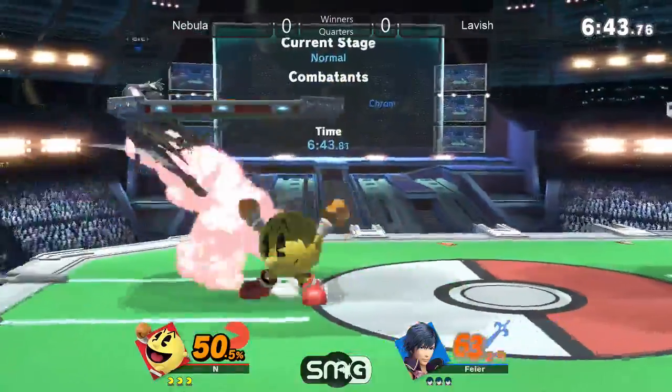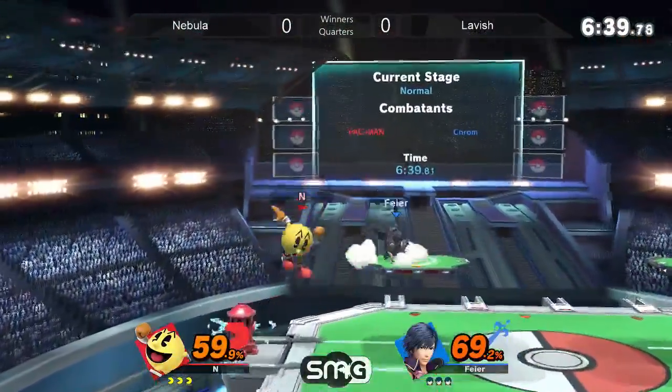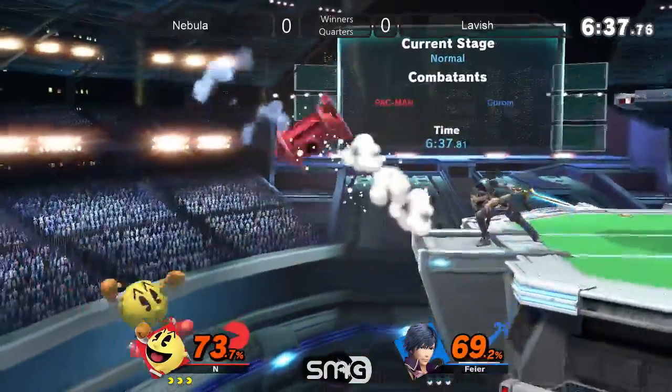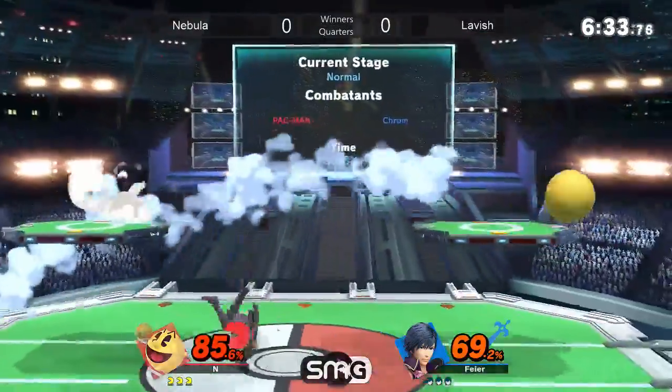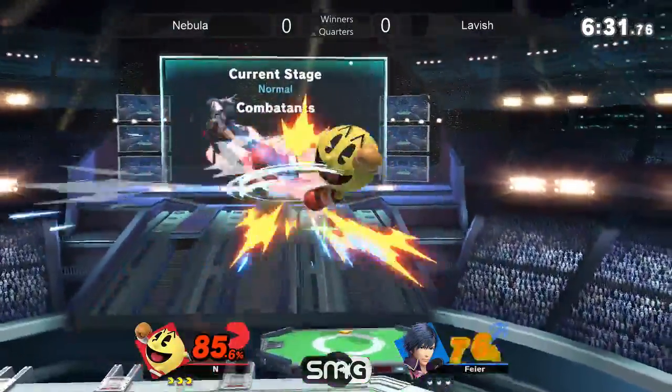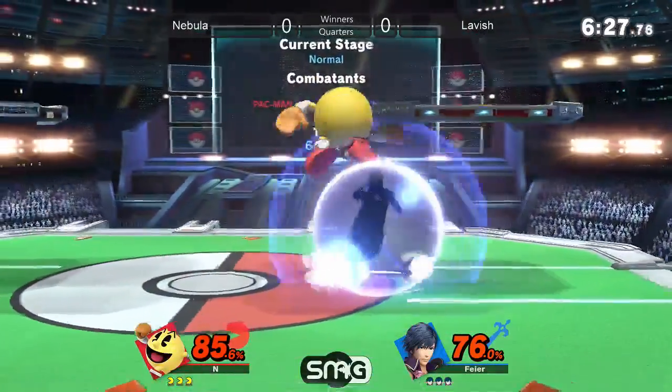Right now, Nebula already brought it back. It's the string. I think Pac-Man's combo game is so much better this game. The only problem is he traded some of his already dwindling kill power in for those combos. He already had decent combos in Smash 4. Some of the things that Nebula complains about the most about his character is just the lack of kill power.